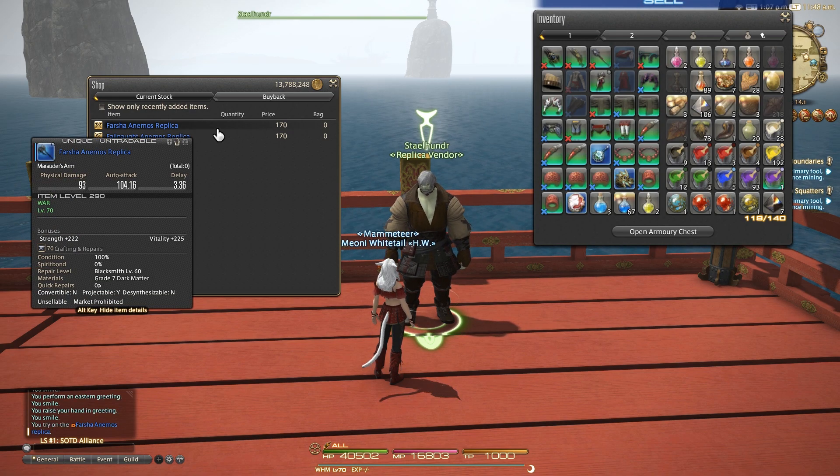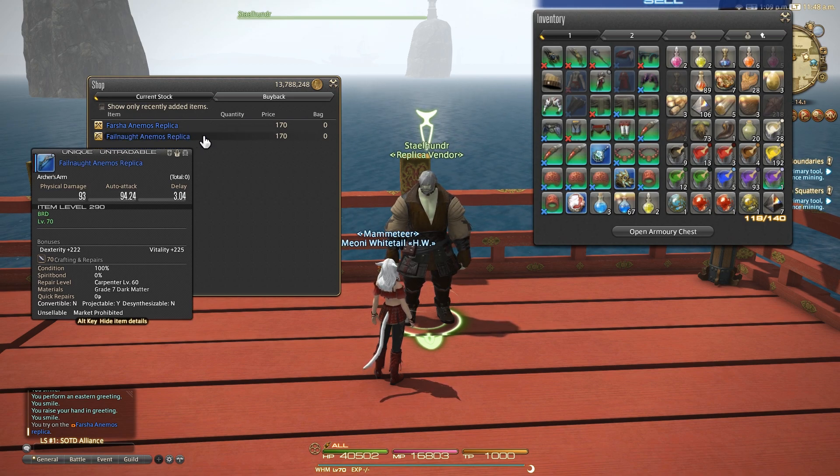So as you can see, the axe, bow, the white mage staff and astroglobe are going to be on this vendor because they're the only ones I've completed in Animos thus far.